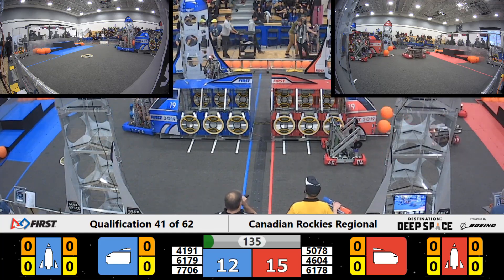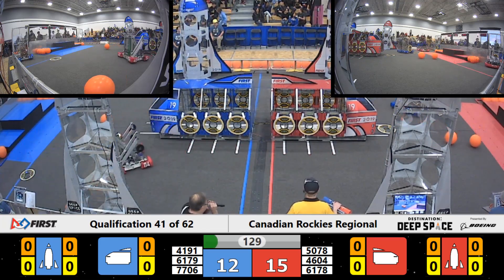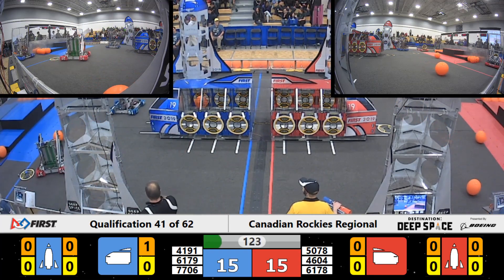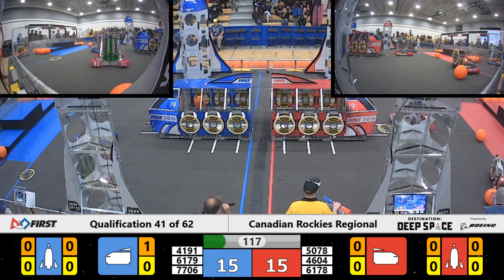5078 tries to place a hatch panel. Here we go — 77.06 scooping up a ball from the field. 61, 79 with a hatch panel for Blue. Blue Alliance places the first score on the Blue Alliance cargo ship. 41, 91, 61, 78 looking to place a hatch panel.